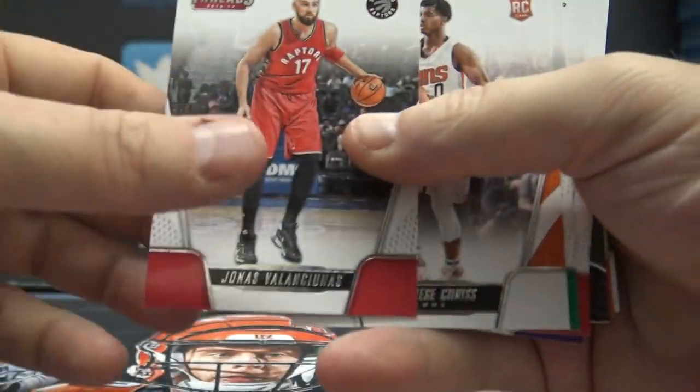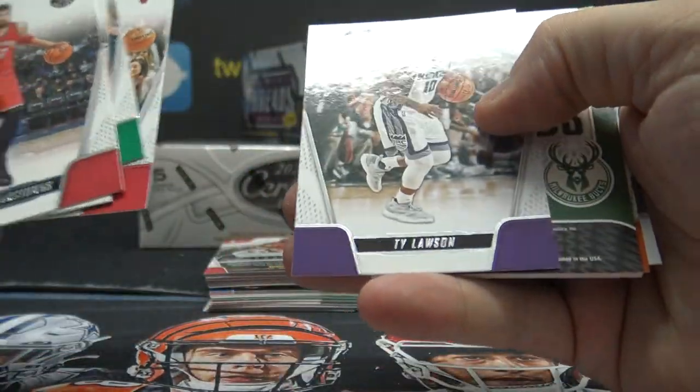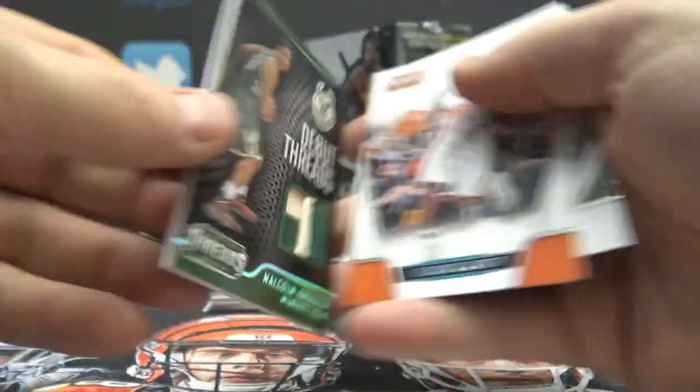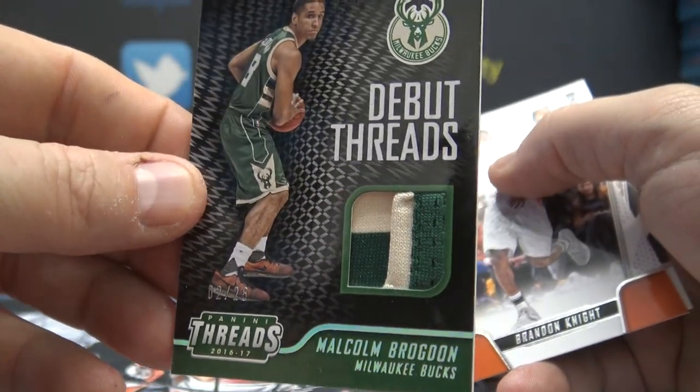Bryce Johnson — where's the hit at? You get a jersey and a relic. Oh, here's something coming up — should be one jersey, one relic. Malcolm Brogdon patch card, believe it or not. I believe those are kind of hard to hit, two of 25.